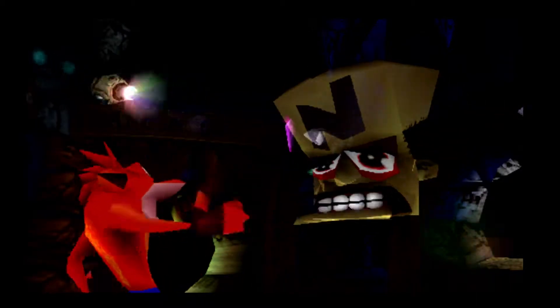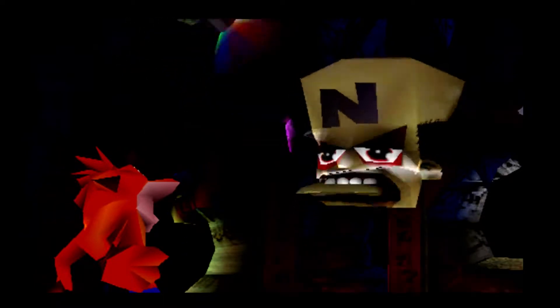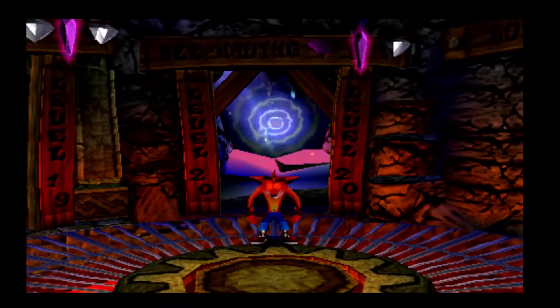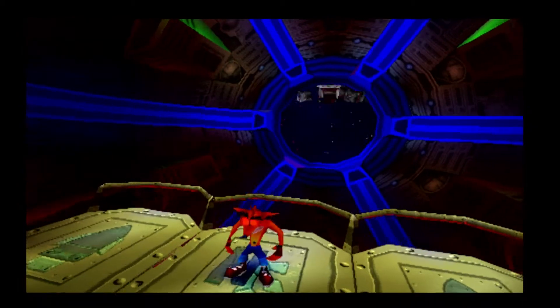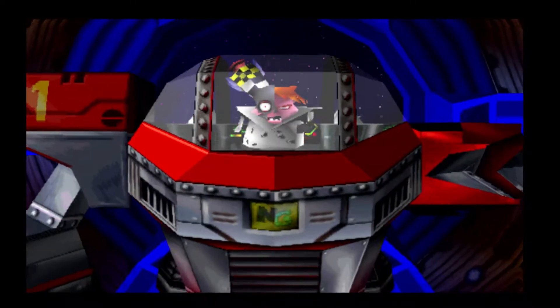Crash, I have discovered that the opposition is being masterminded by Dr. N. Brio, the inventor of the Evolvo-Ray. Brio was responsible for our misunderstandings in the past — he forced me to assist him in his plot for world domination and he's at it again. He will attempt to stand in our way, be on your guard Crash. Use the platform to deliver the crystals to N. Gin. We know what happened in that first game and we know that was a complete load of rubbish.